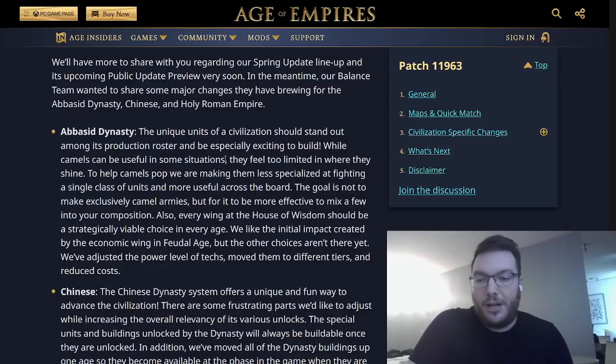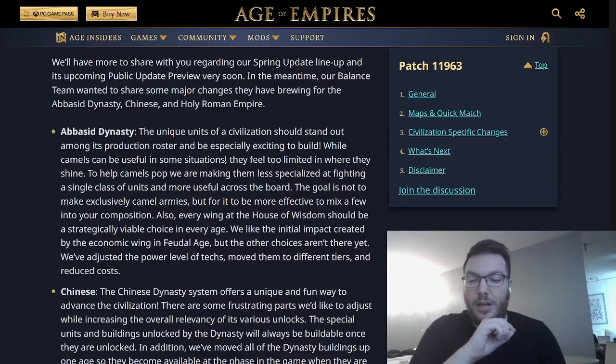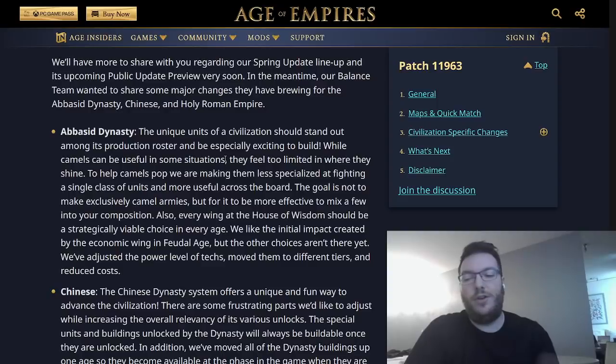Abbasid Dynasty: the unique units of a civilization should stand out among its production roster and be especially exciting to build. While camels can be useful in some situations — especially camel archers, as we've seen from the Mister — to help camels pop, they're making them less specialized at fighting a single class of units and more useful across the board. The goal is not to make exclusively camel armies, but for camels to be more effective mixed into a composition. Also, every wing at the House of Wisdom should be a strategically viable choice in every age — beautiful change.